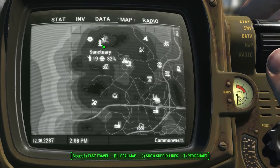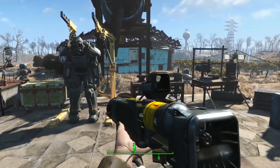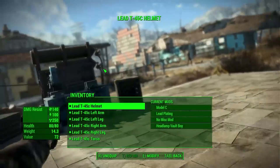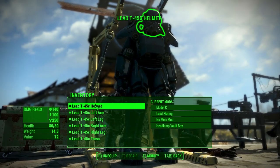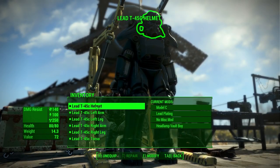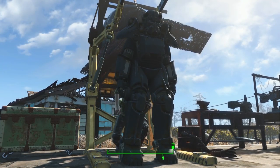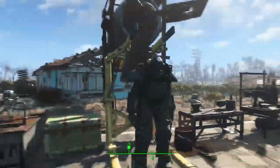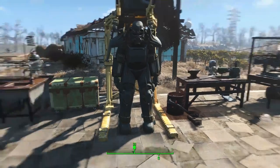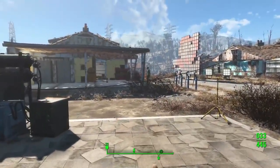Now we're back in Sanctuary, which now has 19 residents, by the way. It's growing quite nicely. I have completely fitted a suit of power armor with lead coating, which increases our resistance to radiation quite a bit. So we're going to be using this to go into the Glowing Sea, in search of the doctor or scientist who can help us find our baby, who's probably not a baby anymore.